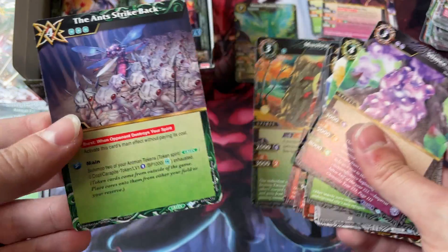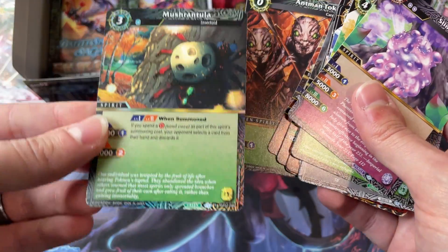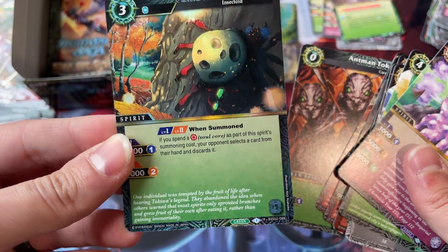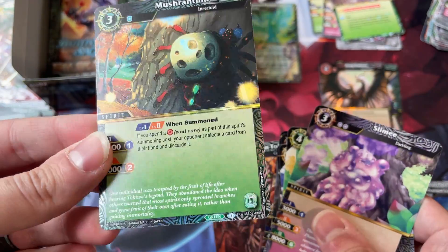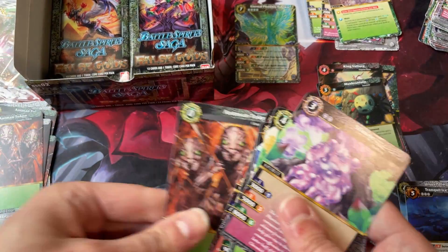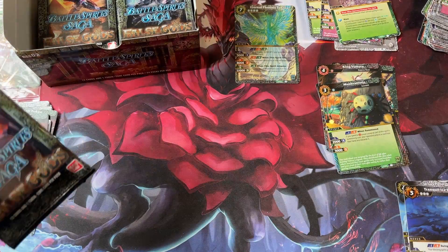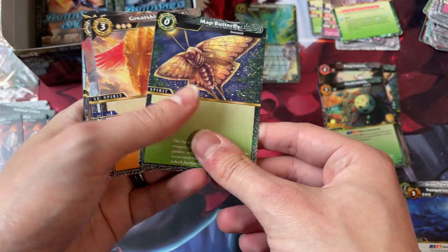The Ant Strike Back — that's a nice rare. And a foil Mushrantula, that's cool. I don't know how I feel about the discard cards. They're okay, but I don't know if they're going to be good good. We'll have to see. Another Map Butterfly — that's nice.